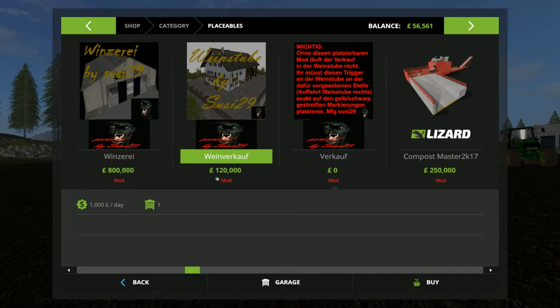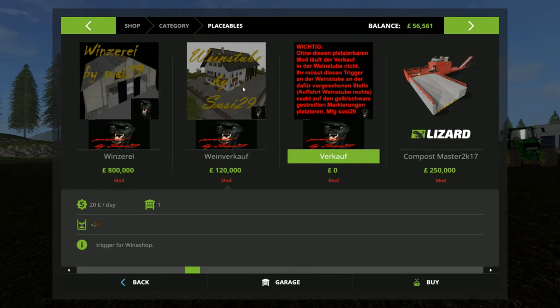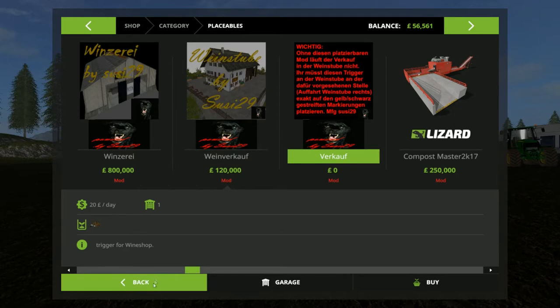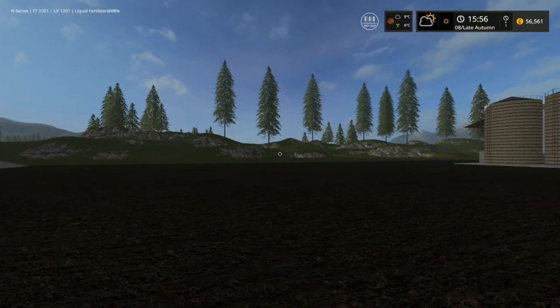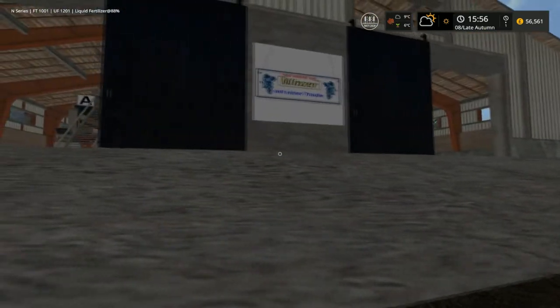The pub costs 120,000 pounds to buy and 1,000 pounds per day in maintenance. As I said in the previous mod showcase, you're going to need a good bit of flat land to place all this and get it to work. This bit also comes in the pack — it's like a trigger. When you place this down there's a little spot where you can stick the trigger. It's in German so I can't tell you what it says, but I'll show you where it is when you get it. There may also be a little storage area in there, but I didn't need that so I didn't bother with it.